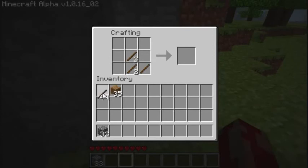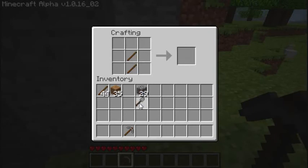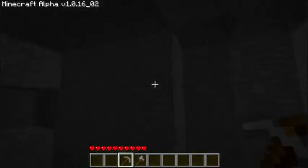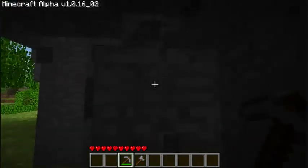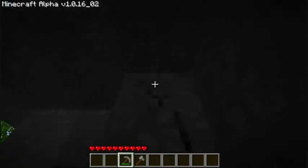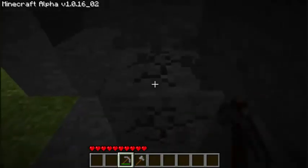For my next trick, I'm going to create a pickaxe, a spade, and a little axe. On second thoughts, I think I might create two pickaxes. A lot faster — not as fast as many, but certainly better than that crappy wood one.